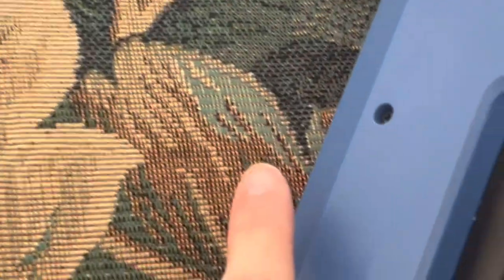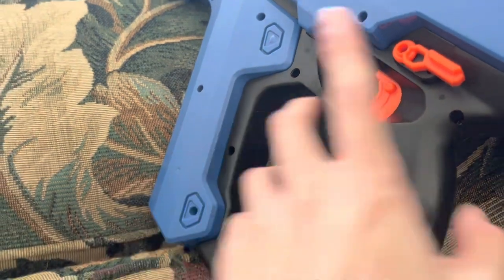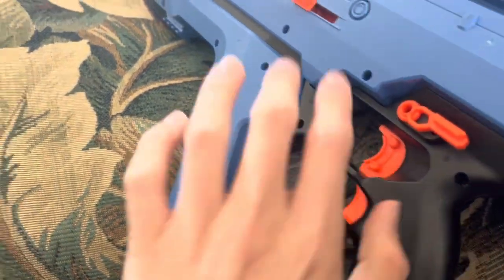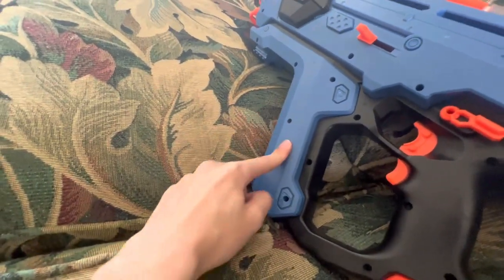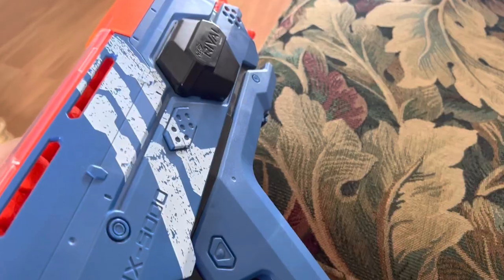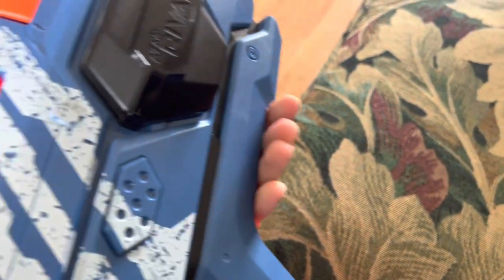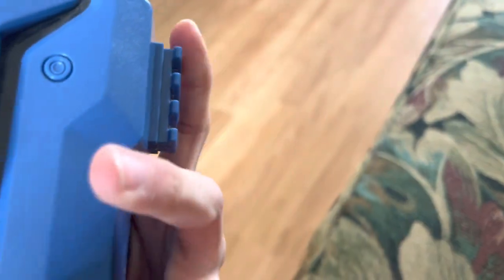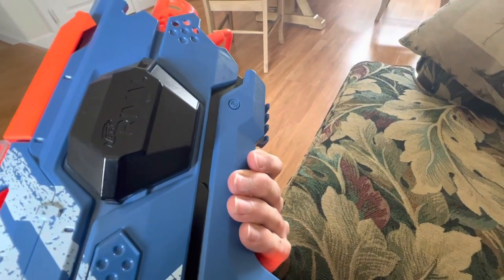And that rev-up time - that is stealth rev-up time. What I mean is that the rev-up is so fast that you would be able to rev it up and start firing before your opponent even knows you're there. That's why I call this the obliterate-your-enemies-before-they-see-you-coming blaster. The foregrip, however, is non-existent - it is just a flat slab that your hand fits on and it's super uncomfortable. I really wish that the tac rail was longer so I could put a Modulus foregrip or something on there.